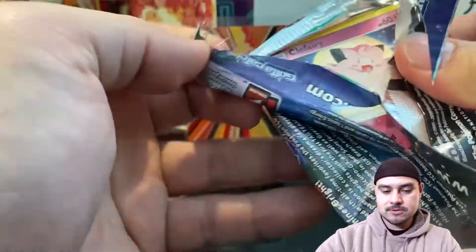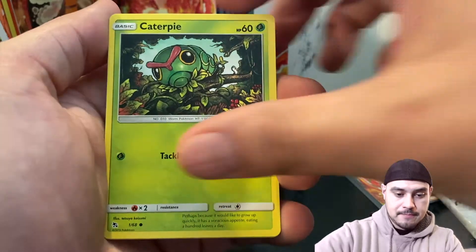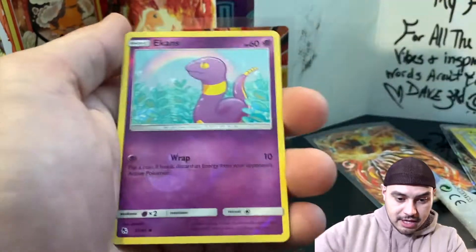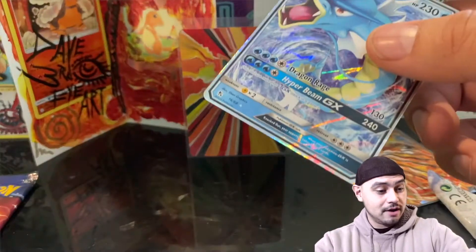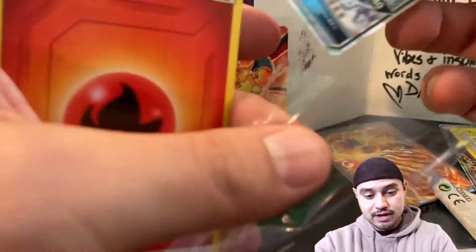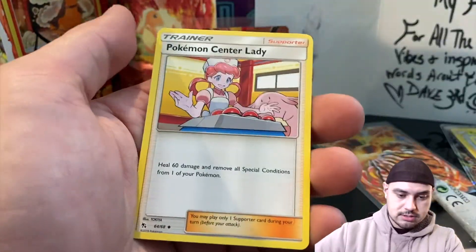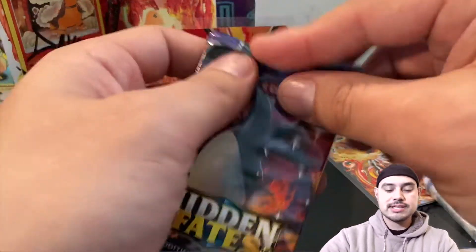Two packs left of Hidden Fates. Come on baby, don't let me down. Clefairy, Caterpie, Ekans — yeet! Oh, wrong one. Gyarados! Look at that — I'm looking for cards for the Gyarados Freak and I get a Gyarados. Ain't that something? Not what we want, though. Code card — let me know what you guys got in that code card.